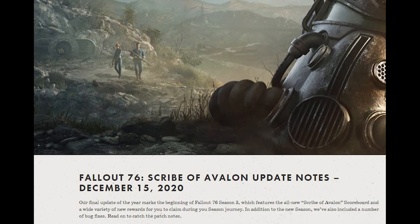As mentioned, this is the final patch for Fallout 76 this year, and it will bring us the Scribe of Avalon scoreboard when the servers go back online.